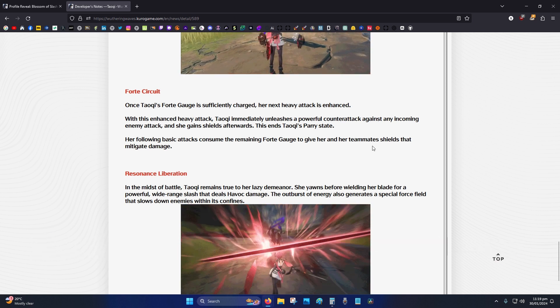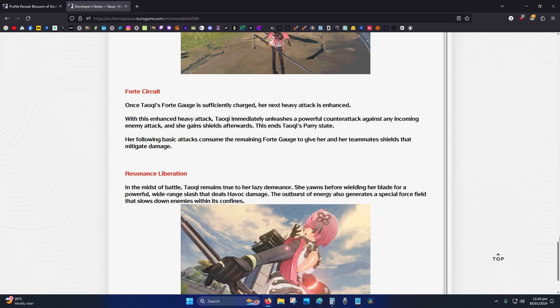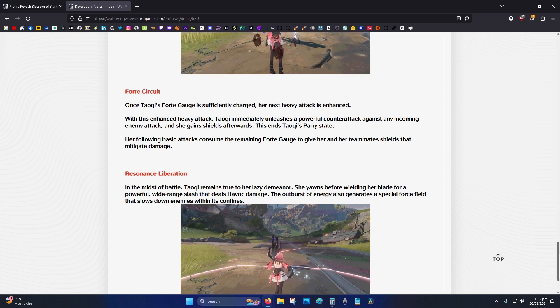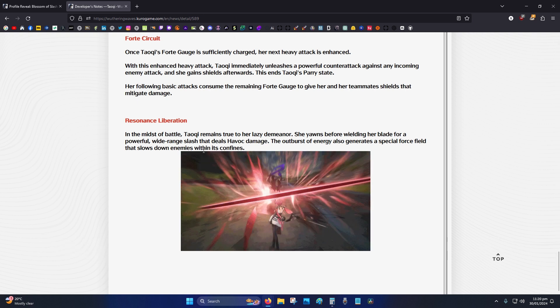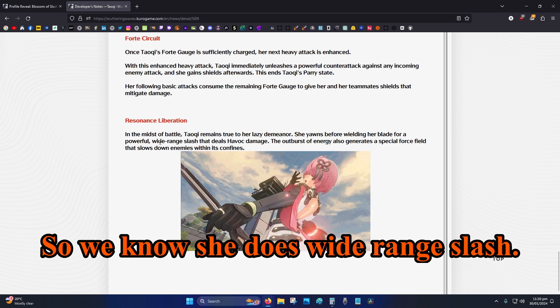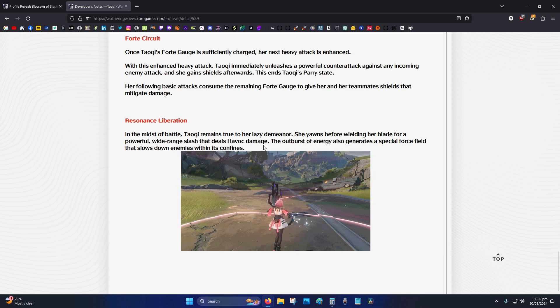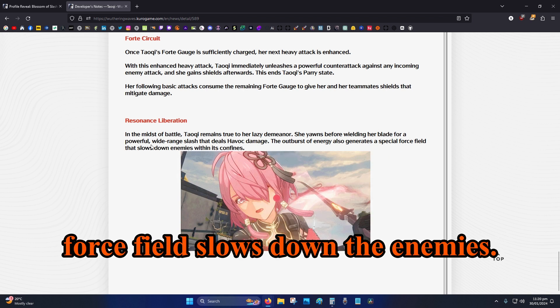Her teammate shields mitigate damage. Her resonance liberation — her burst — does a wide-range slash. The outburst energy generates a special forcefield that slows down enemies.